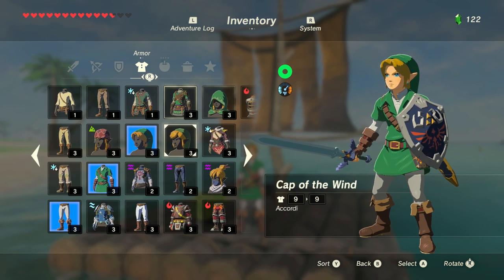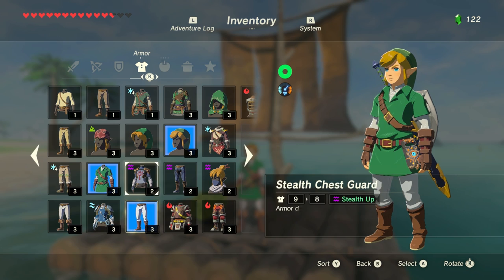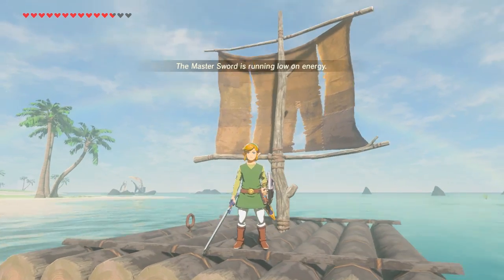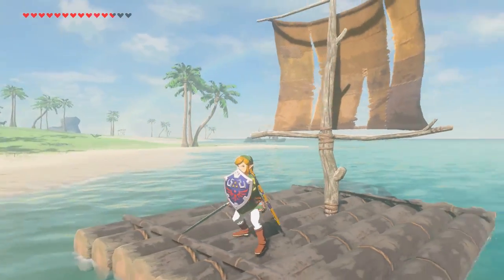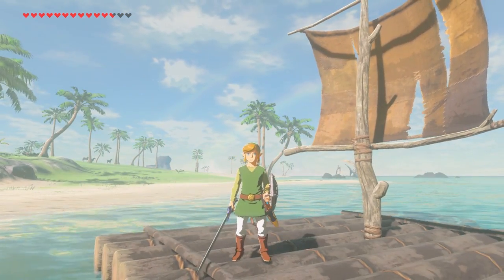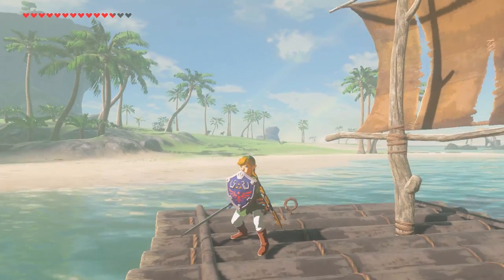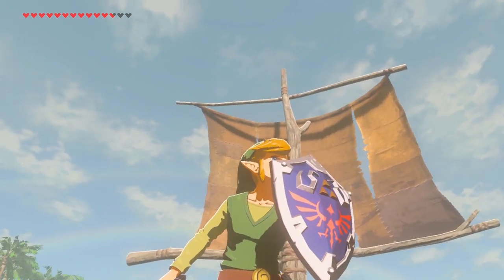Let's go ahead and equip this thing back on and show off the rest. Like I said, we got the cap of wind, we got the trousers of wind, and then yesterday I got the tunic of wind. So you get to see a little preview on the right side of how he looks. And this is obviously the real Toon Link — except he's an adult now. It was so weird playing with Toon Link but in adult Link form.